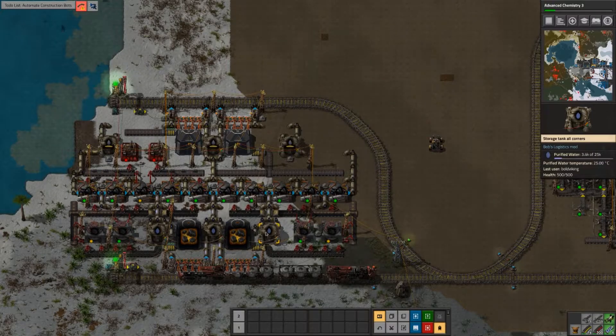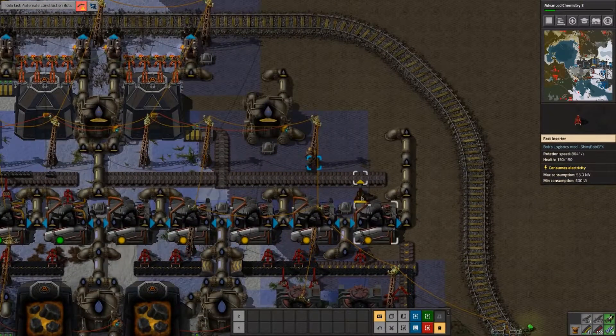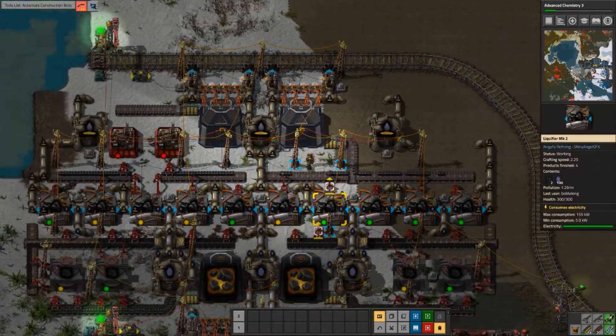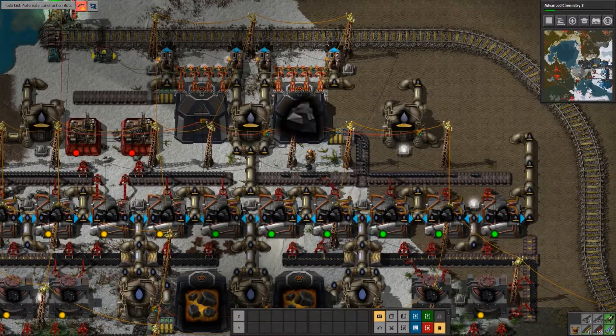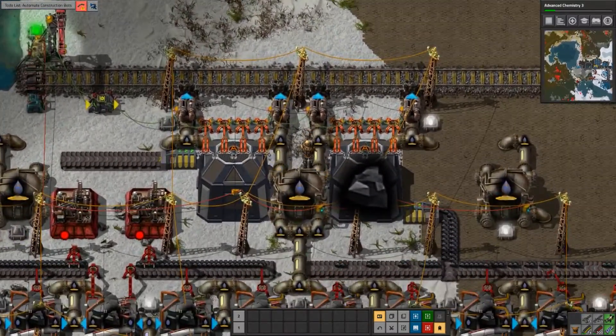The purified water is now accessible at the plant. I did forget something. There we go — we are now also making coke again. Yeah, that's a problem. That's a big problem, actually.